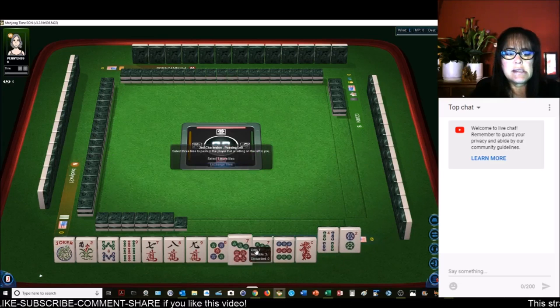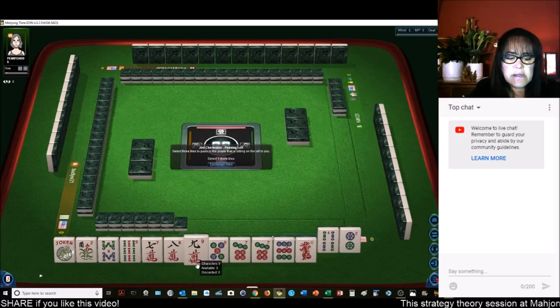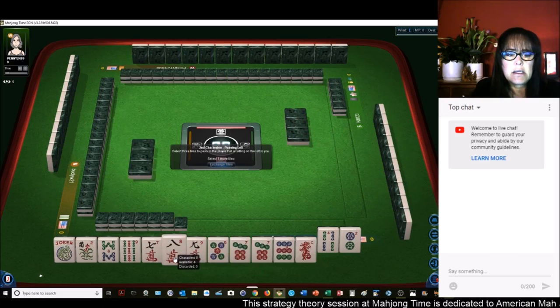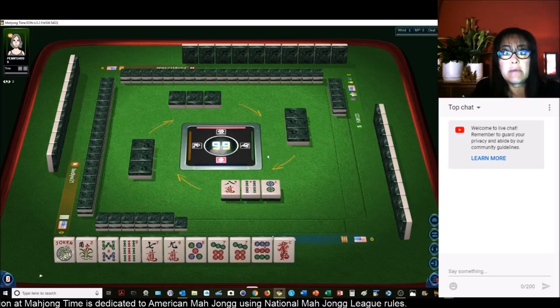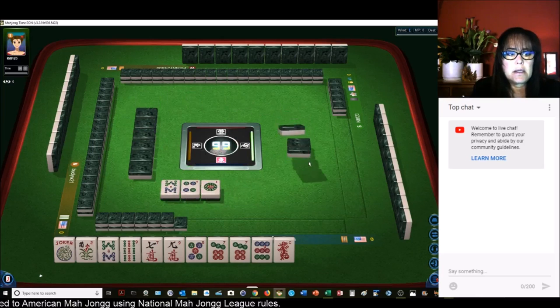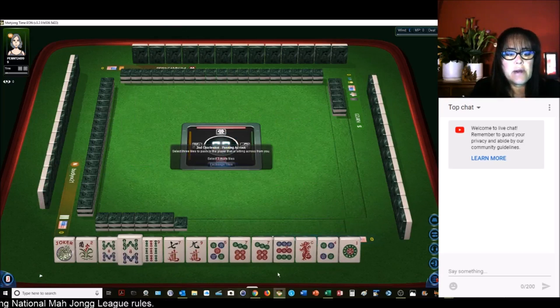Let's see — seven, nine, five, seven. The five, seven, nine hand is two suits, we don't need the red. Let's give up the eight crack. Because we could maybe do five, seven dot, seven, nine bam, and the reds if we can get that red dragon back. We've got an eight, another multiple. Building around multiples, I think we should go back to consecutive run.